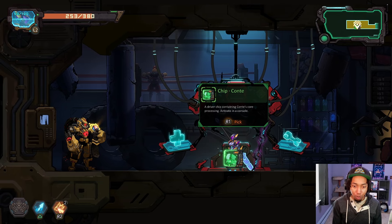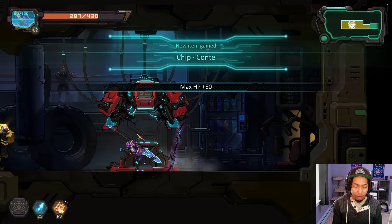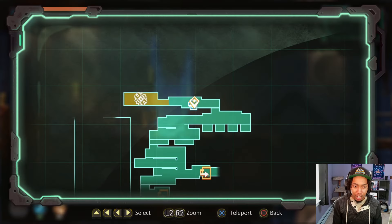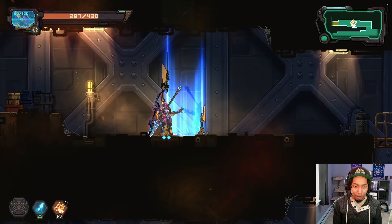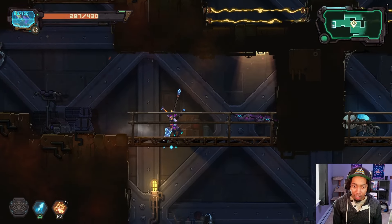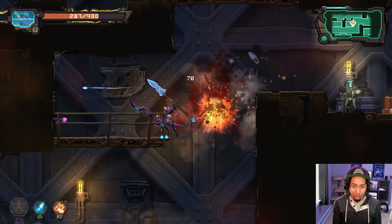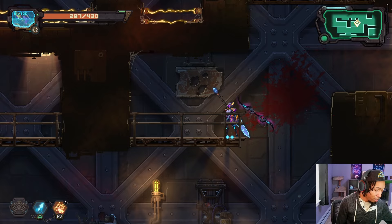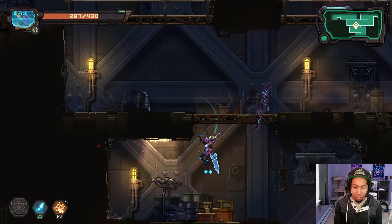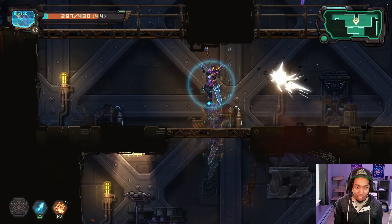So this is actually a new mecha — a new playable character. I believe there are five total in 1.0. Right now I have three unlocked and I think I just got my fourth one. That one is a brawler. Back in early, early access, what we had access to was only Crimson, which is the main character. I want to say that Crimson's brawler techniques, things like Shoryuken, are now on Conte — at least I think that's how you pronounce it.